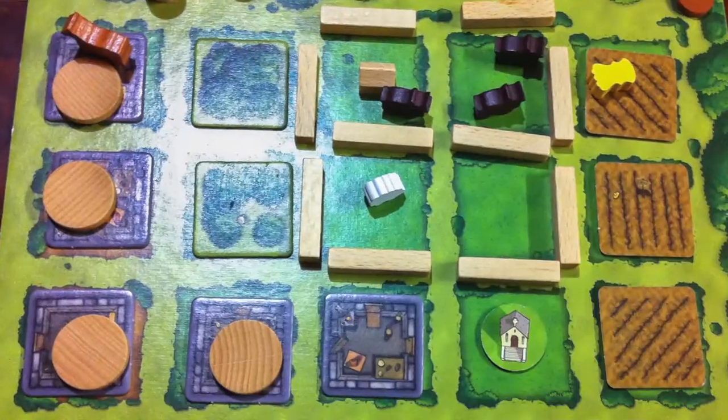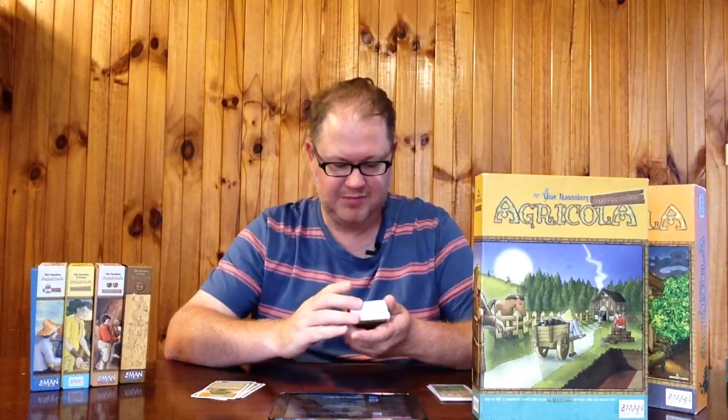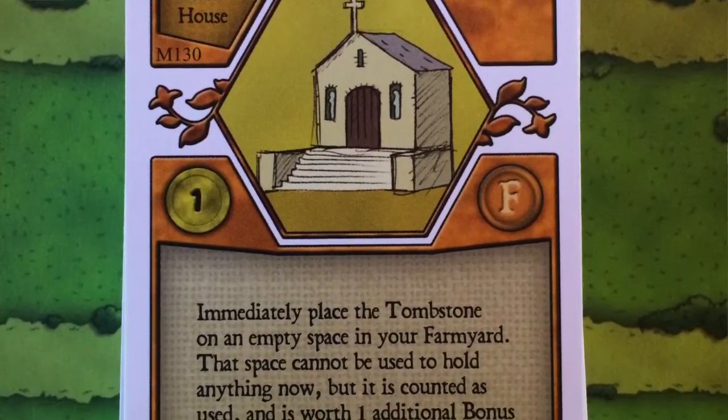The Family Burial Plot comes with a little token you place on the board. It costs a stone and requires a stone house — basically you're putting a little memorial crypt on your farm. It counts as used space and is worth an additional bonus point at game end. I don't know why they didn't just say two points on the card, because really it's worth two points. It's two points and one space that's not empty, which is useful towards the end when you're trying to avoid negative points from unused spaces.